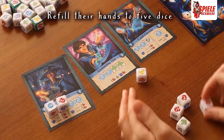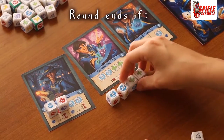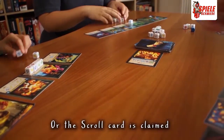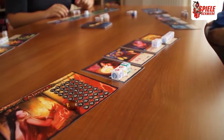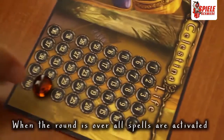Upon casting, players can refill their hand of dice by grabbing new ones from the dice pool and continue rolling to cast more spells. If the dice pool is depleted, or if a player manages to activate the middle scroll, the round is over, and all players activate the spells they casted during the round.